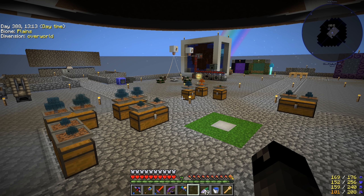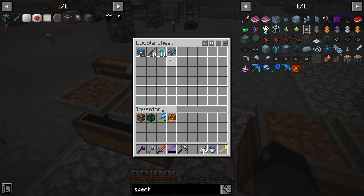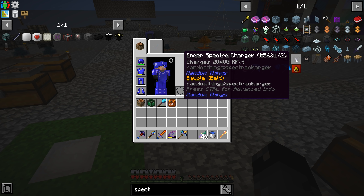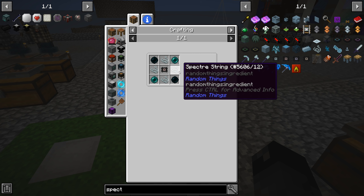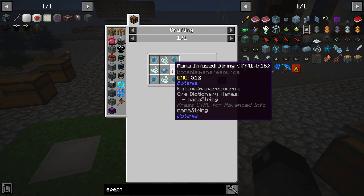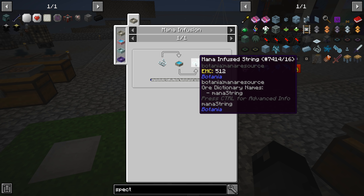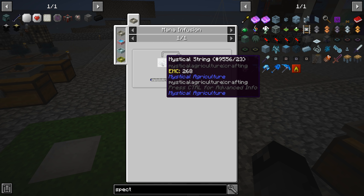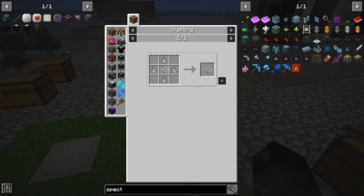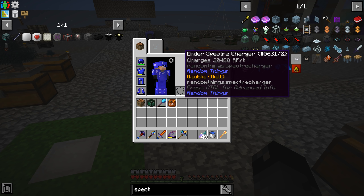We've duplicated the spectre saplings and are collecting a decent amount of ectoplasm — not super fast, but fast enough. The goal is to make spectre chargers. Each one requires spectre string, which needs ectoplasm plus mana-infused metal or mithril. The mana-infused string is slightly harder since it requires Botania, but only a small amount of mana. We're going to need it, so it's time to start into Botania to get ourselves wireless power.